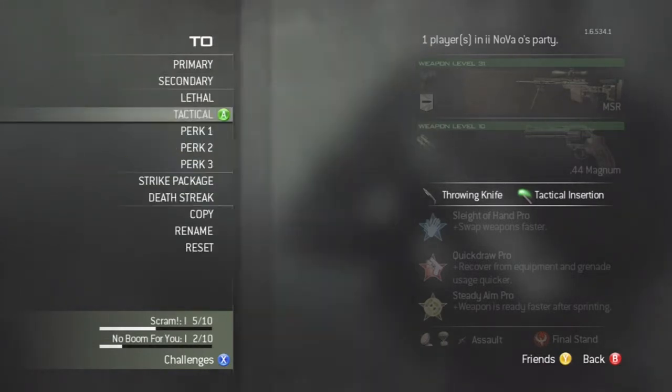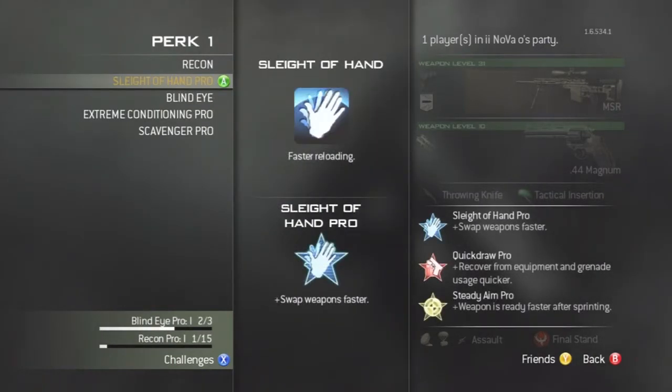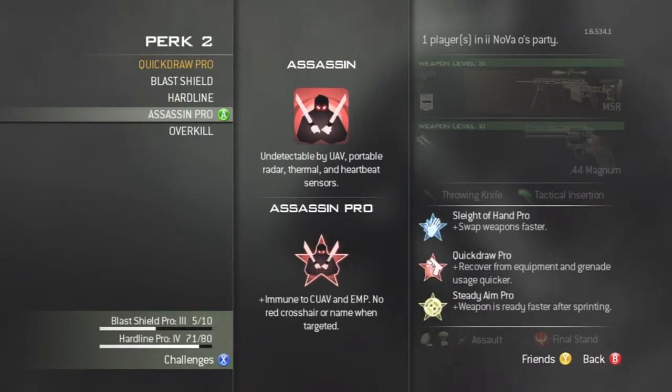For tactical, I use stun so you can get straight back into the action after you die. For Perk 1, Slight of Hand — pro faster reloading, good for feed clips. You can use Extreme Conditioning; it's completely up to you. But I would really recommend Slight of Hand.